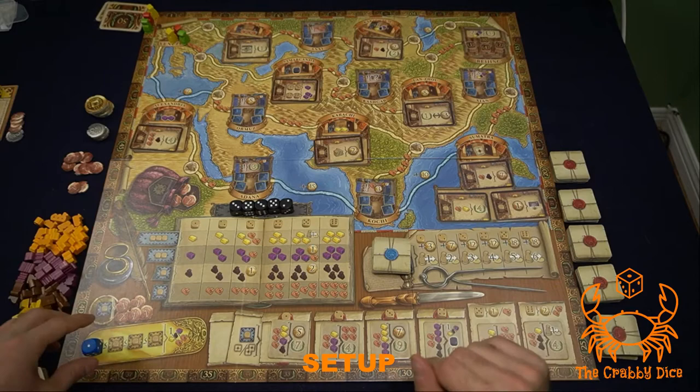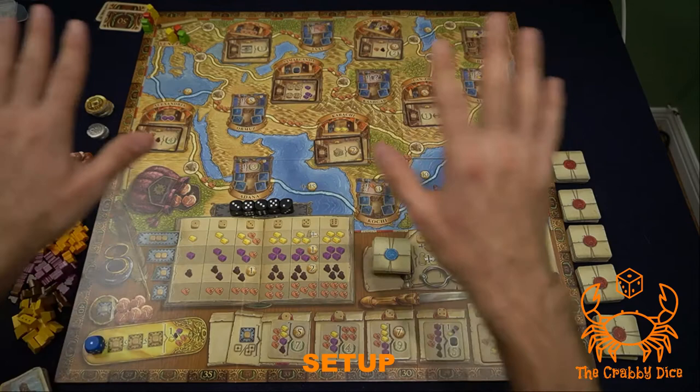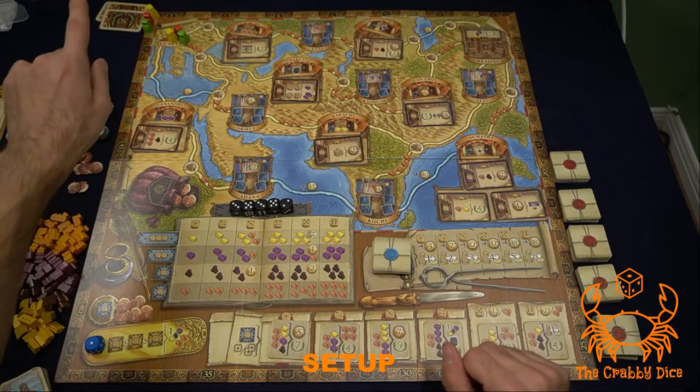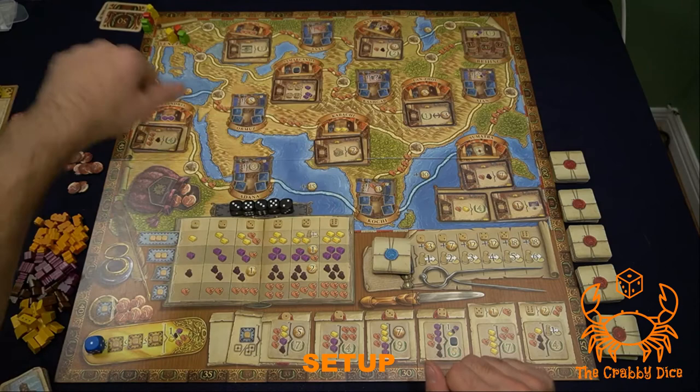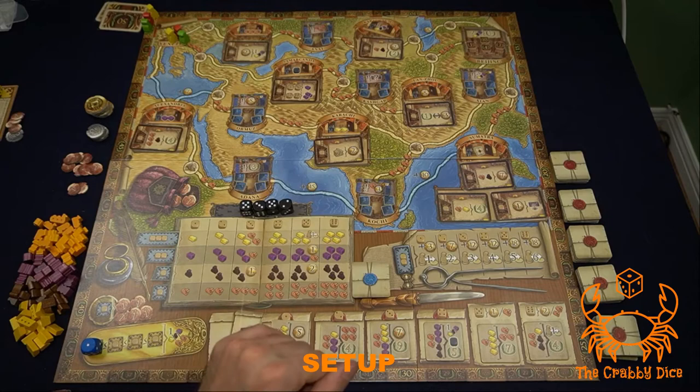For a three-player game, mark the first spot with a neutral player color. For two players, mark off the first two spots. This is ignored in a four or five player game. You have money, camels, and other goods on the side of the board. Keep the 50-point cards next to the 50-point space. Also note: the number of black dice depends on player count — for a three-player game, only use four black dice and put the rest in the box.